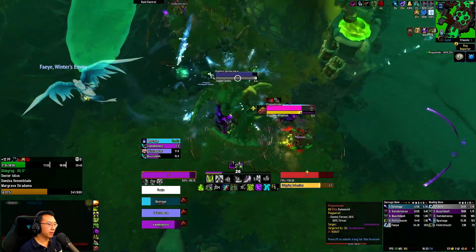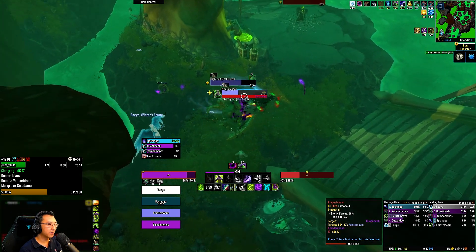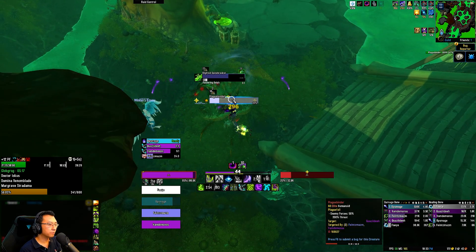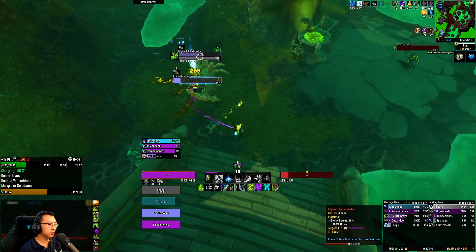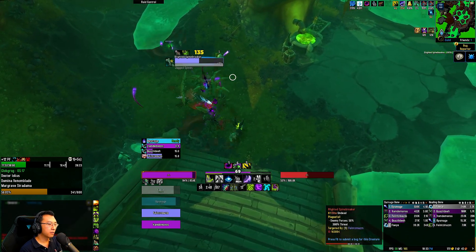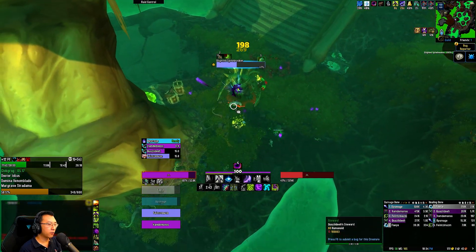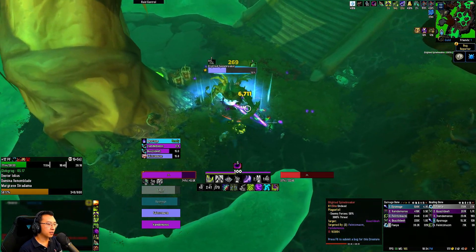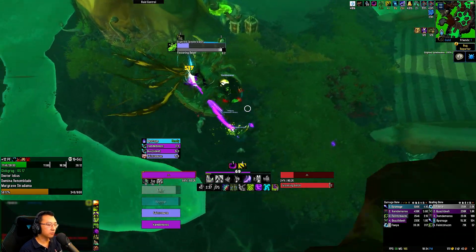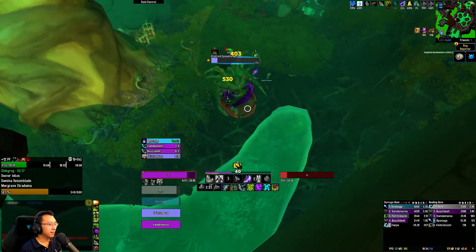The Priest got trucked by the frontal there. I'll probably go into meta so that we don't have to burn a battle rez. Gotta dodge the Belch. I'll kick that. I can kill this big guy — it's right not to use a battle rez and save it. I'm completely fine with this big dude. Just need to dodge Belch and have Demon Spikes up for swings.